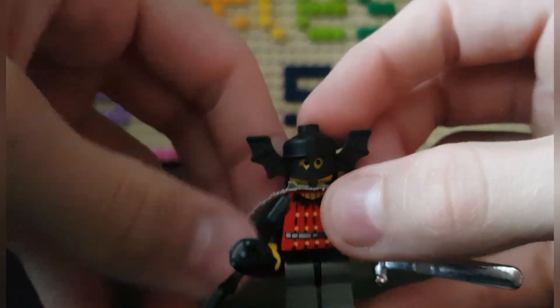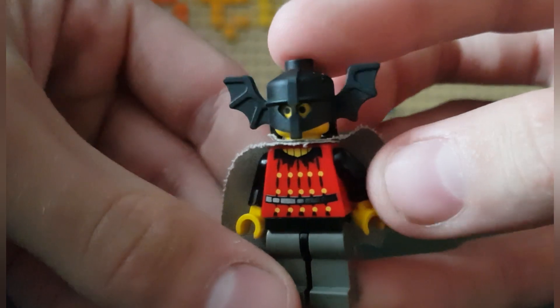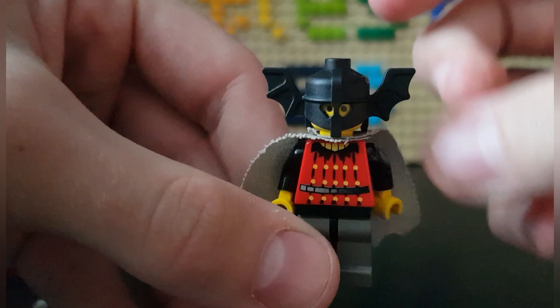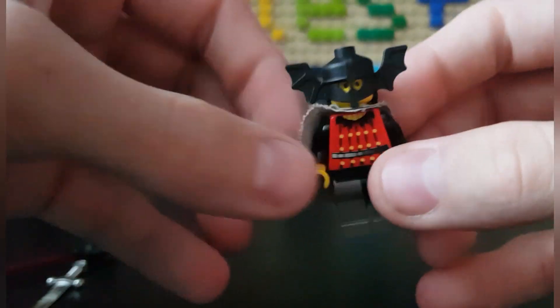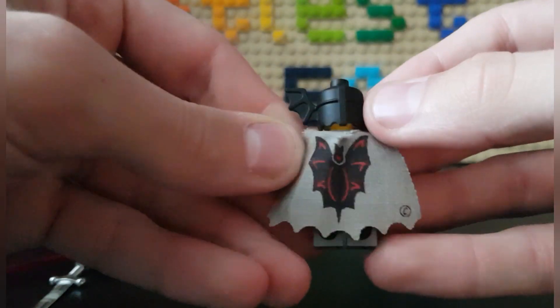For the minifigure, this is the Bat Lord. He uses one of these chrome silver swords, although mine is a bit scratched up on one side, which is kind of too bad. He comes with a rod with a bat on it. His torso printing is fairly classical, but that's what you get with this era. His mask, however, is amazing in my opinion — I always wanted this mask but never really had it. Also, this cape is pretty cool.